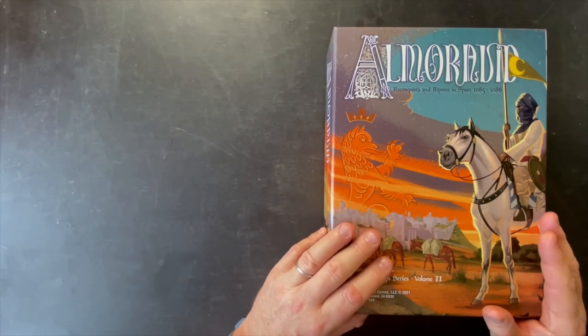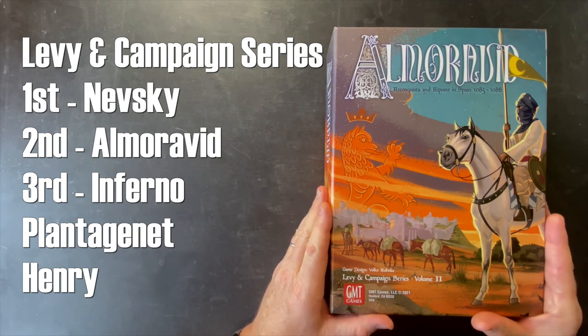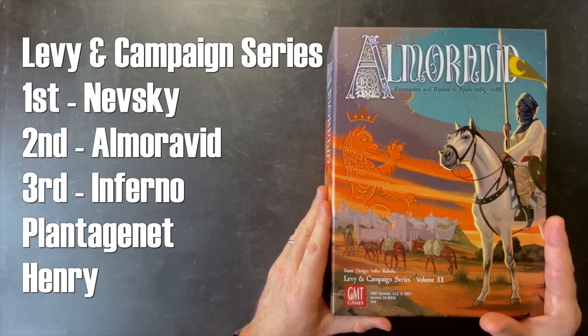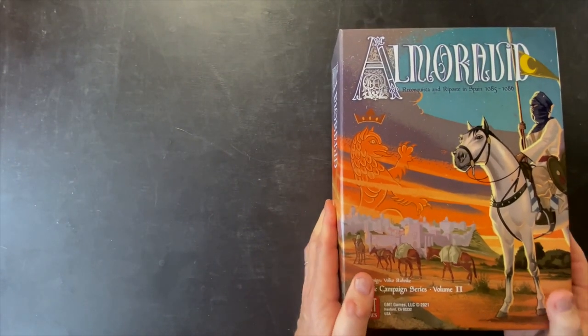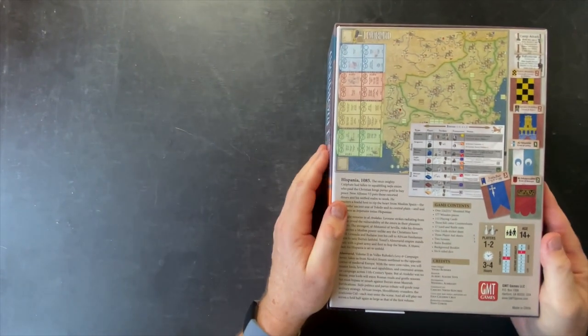To start out, I'm going to say I love the color palette on this one. Nevsky had such a fantastic design as the first game in the series and I think artistically this one really stands out. The production qualities all the way through the package I think again are top-notch. This is a three-inch box, thick, hefty - we got wooden blocks, we got a lot of counters, we got a big map in here, so there's a lot to unpack and take a look at.